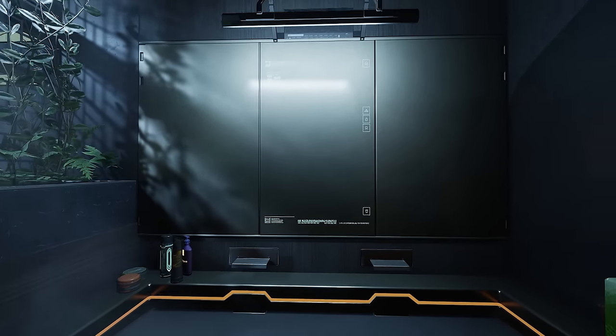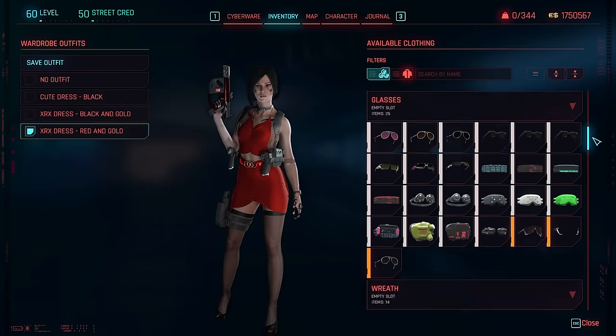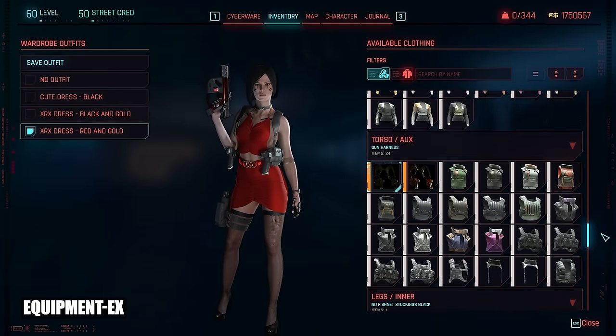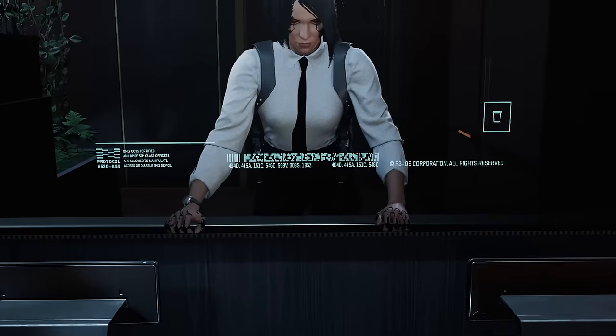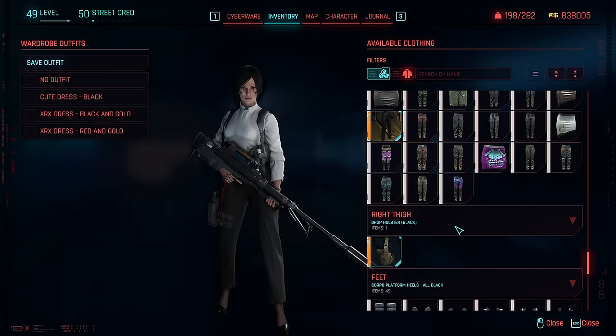Now to dress yourself — you can't be walking around Night City naked. But what about that limited wardrobe with just six slots? With Equipment EX, this powerful transmog system allows for 50-plus slots to play with. Many fashion mods now come with multiple pieces in numerous slots. If you can think of a body slot, this mod has it.